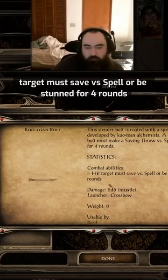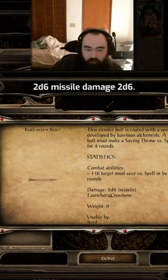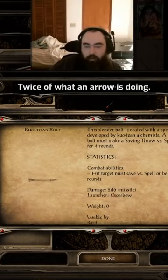The Quotuan Bolts hit target must save or be stunned for four rounds, and most importantly, 2d6 missile damage — that's twice of what an arrow is doing.